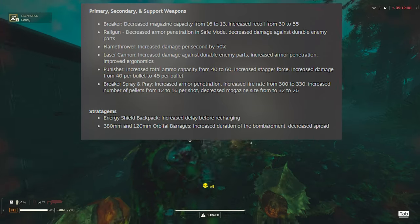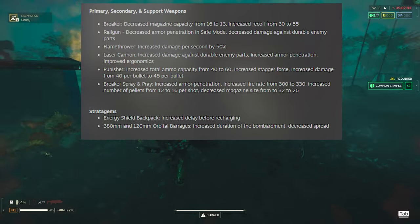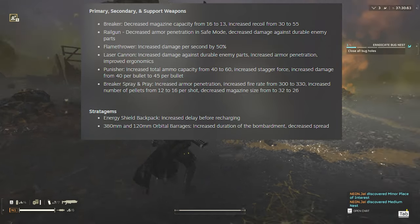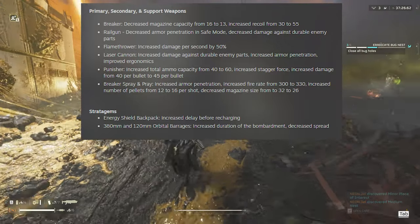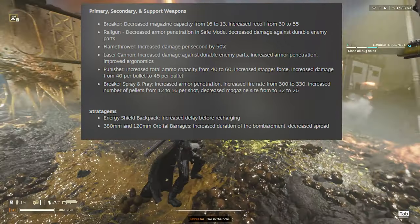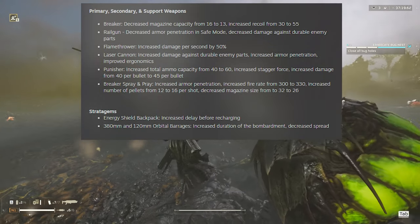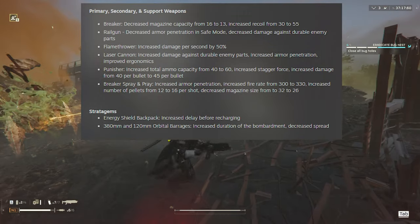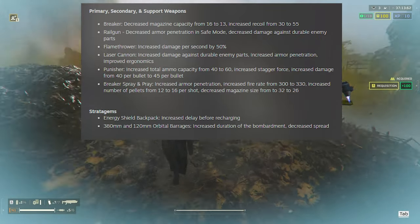After that, we have a couple of buffs. The flamethrower had its damage per second increased by 50% - that's a pretty substantial buff. I already thought it was a decent weapon, doing plenty of damage to chargers because the fire burns in between the armor. So now that they increased that damage by 50%, I'm pretty excited and I might use it more often.